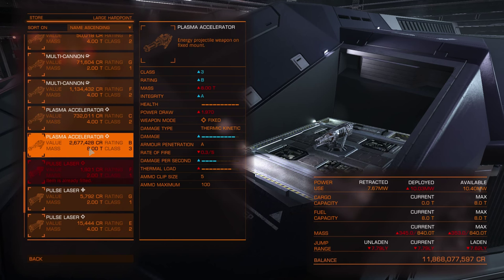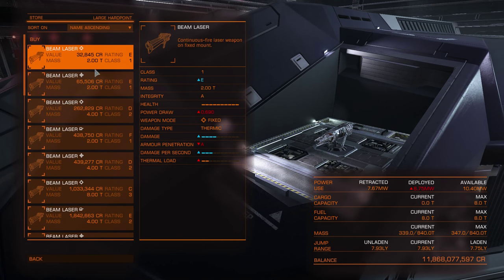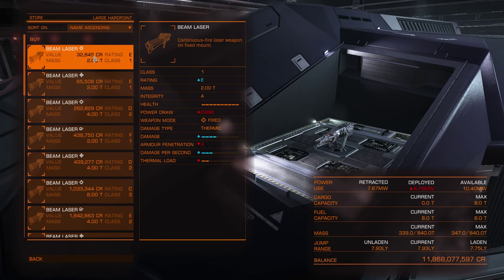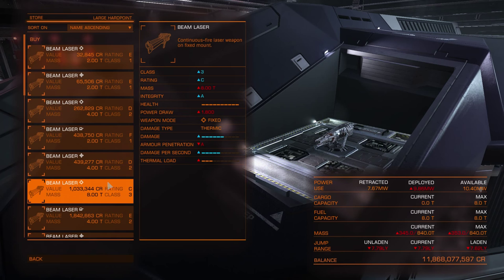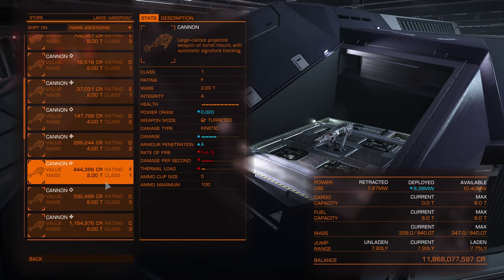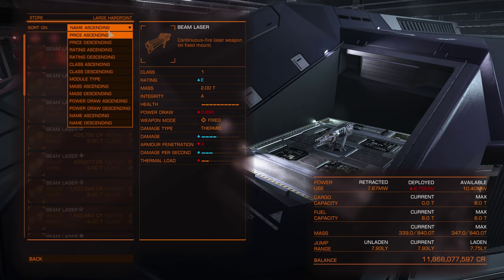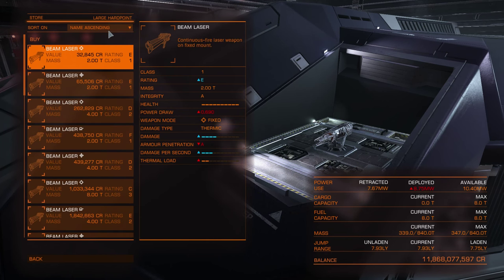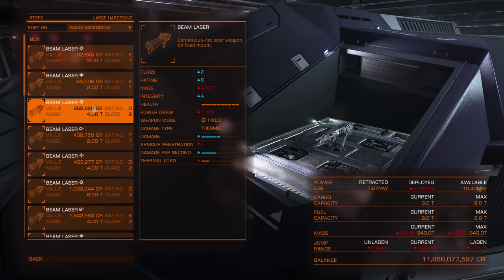Different weapons generate different amounts of heat. To shoot certain weapons longer, you will have to keep 4 pips on weapon capacitor because it cools down your weapons. If you want fewer pips on weapons and more on systems (stronger shields) or engines (move faster), you should use pulse lasers or kinetic weapons like cannons, multi-cannons, or fragment cannons. But if you pick beam lasers, railguns, or plasma accelerators, you will have to keep more pips on weapons.